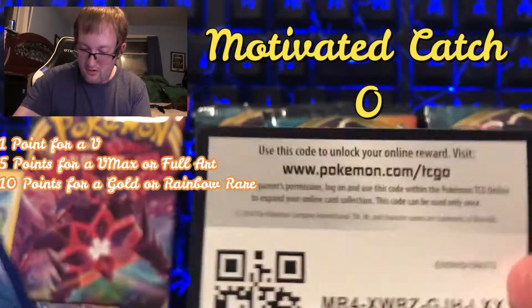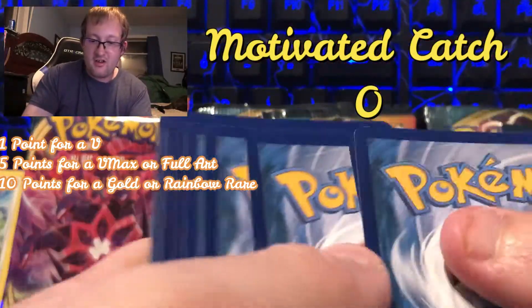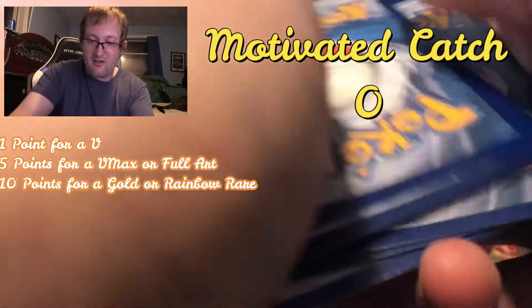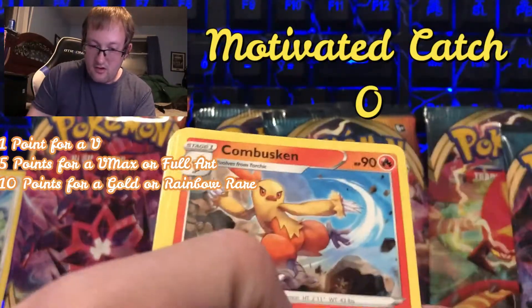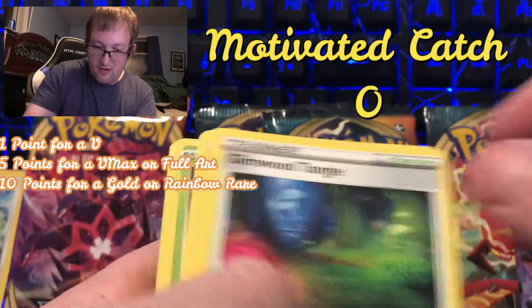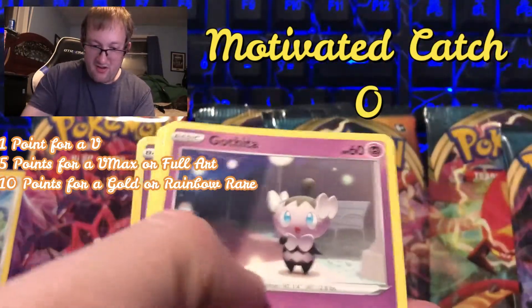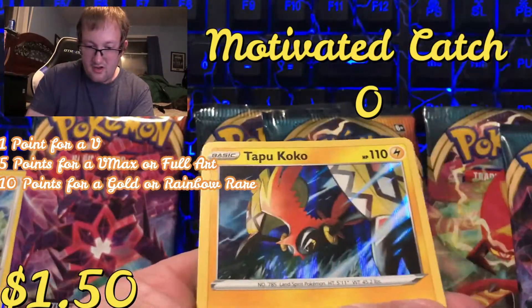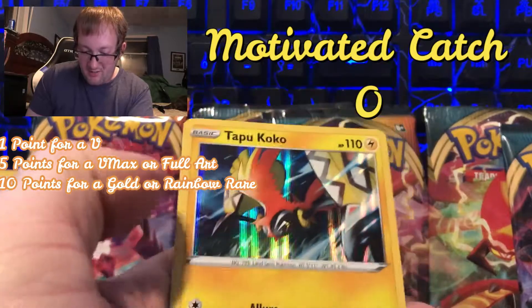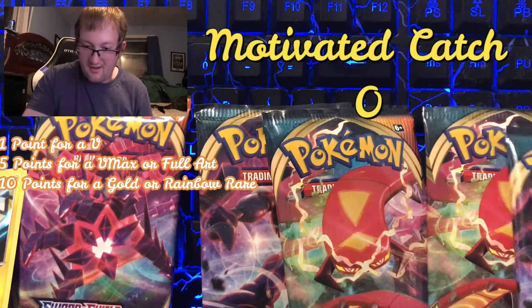Maybe this pack will give us something. At this point I need like a Charizard just to win this. Coalossal, Lambent Tangle, Ducklett, Reaper, Paras, Gothita, Starmie, Gothita, and Toxapex — comes in a body, Holographic. Nice, nice. Grand Sol, Outwork. White and Green Gold Card — nice!